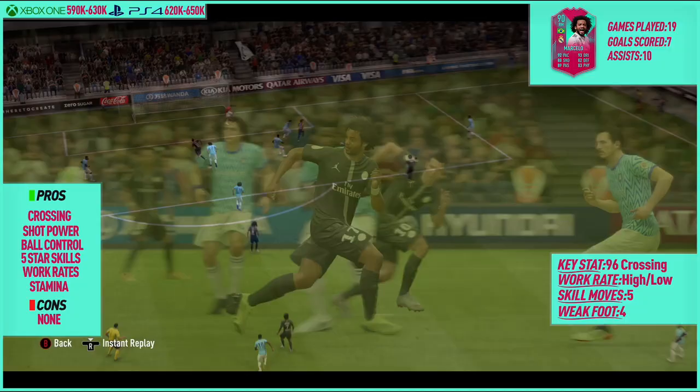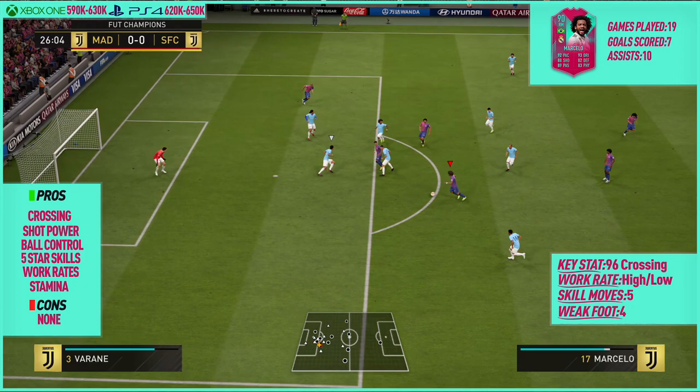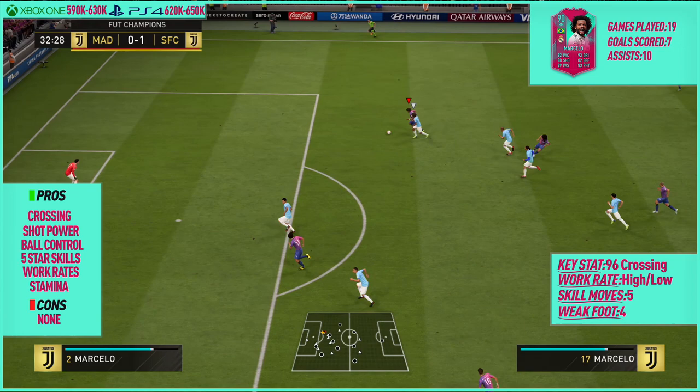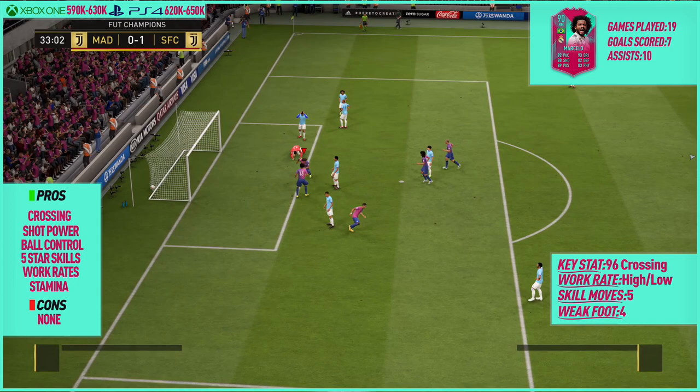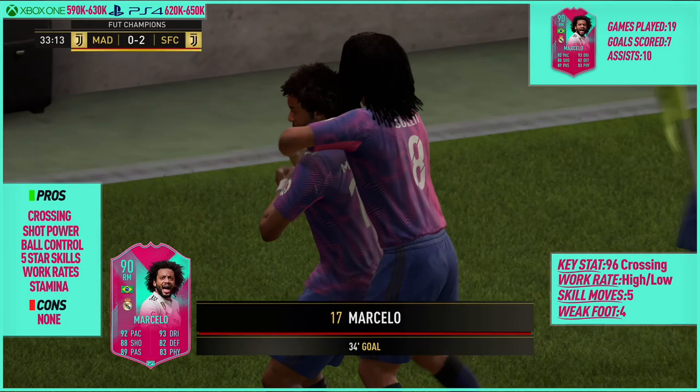His 99 attack positioning meant he made really good runs and was always at the corner of my eye to slot through with a free ball or driven pass. His 4-star weak foot also lets you be less predictable shooting with his right foot. Here he picks up the ball, passes to Neymar who holds it up, then Marcelo takes one touch and absolutely launches it into the top corner. His finishing goes from 83 to 88 with a hawk or finisher chem style, and for that reason I'm going to give him a 4 out of 5 for shooting.